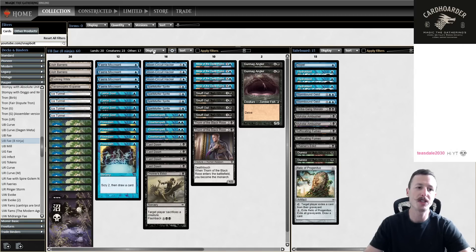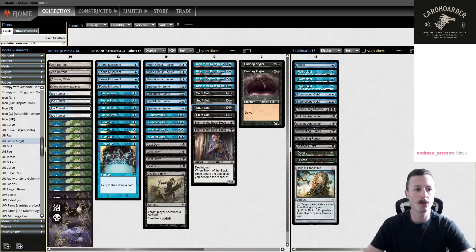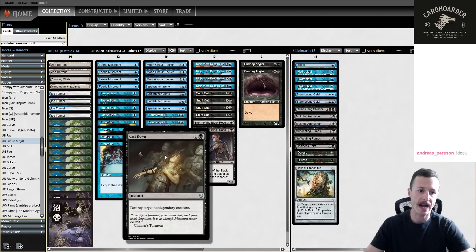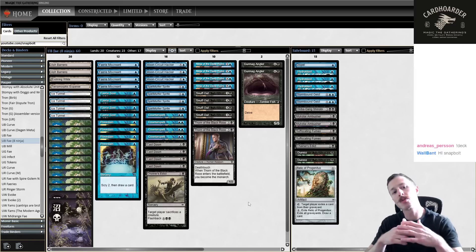Seven ninjas is way more than Blue Black Fae normally plays - I've seen as low as two, or sometimes three Deep Hours with zero Moon Circuit. We're going for the full seven ninjas, and we're also playing Faerie Miscreant, so we have a much higher creature count than a standard version. We don't really have enough spells for Augur, but we also have cheaper fairies to ninja more often.